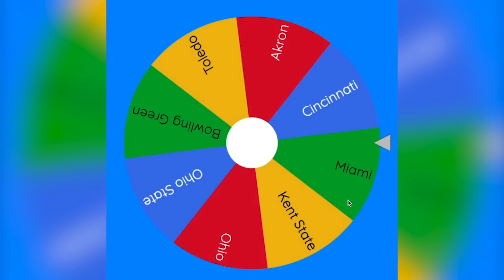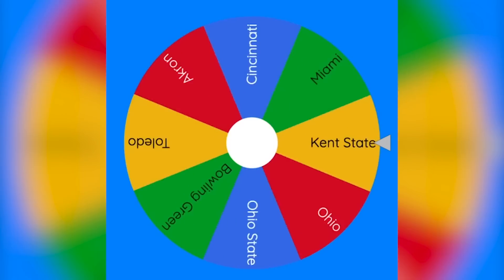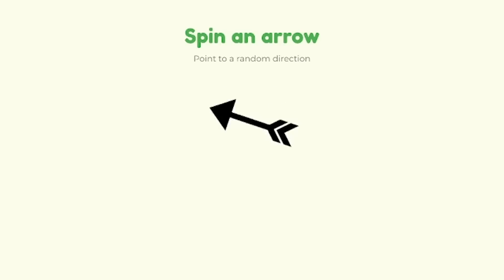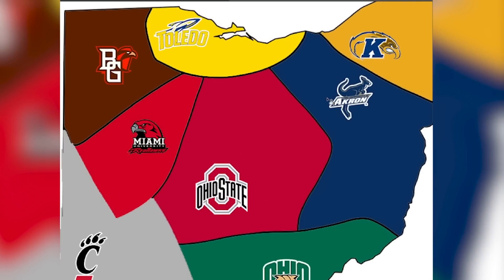Let's find out our next matchup. Spinning the wheel again — it looks like it is going to be Toledo. Toledo will be attacking to the east, and they are going to be attacking Akron. Let's go ahead and load this matchup in NCAA 14.